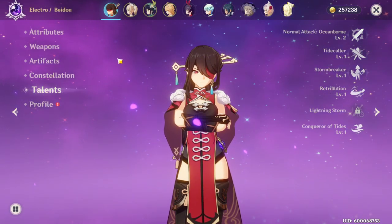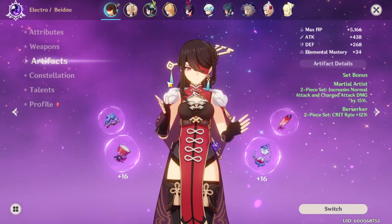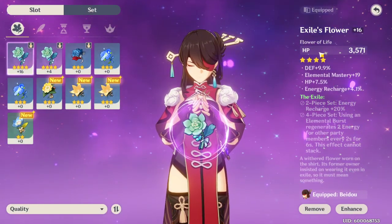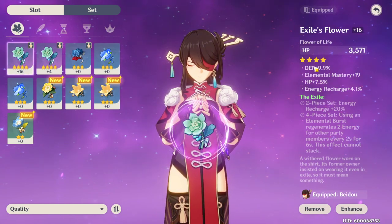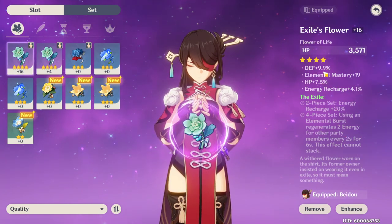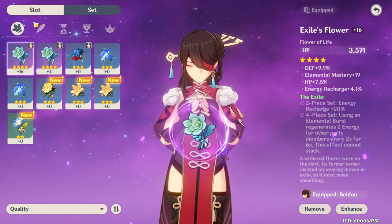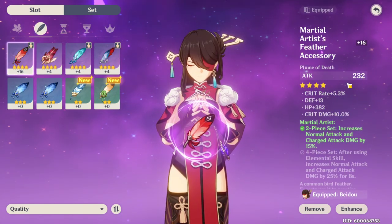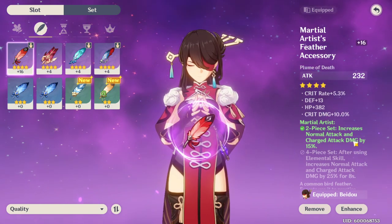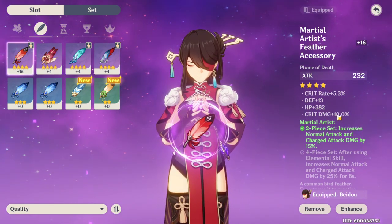How you want to build Beto - we'll go to artifacts. Looking at my artifacts: HP base stat, defense, elemental mastery, HP percent, energy recharge. This is giving me HP percent and HP base stat, which is really good for her. Moving to the next one: attack base stat, crit rate, defense, HP, crit damage. And the Martial Artist buff gives me 15% to normal attacks and charged attacks. So now I'm getting more HP and attack as well.